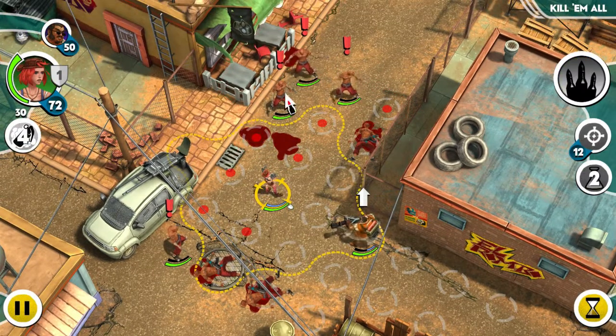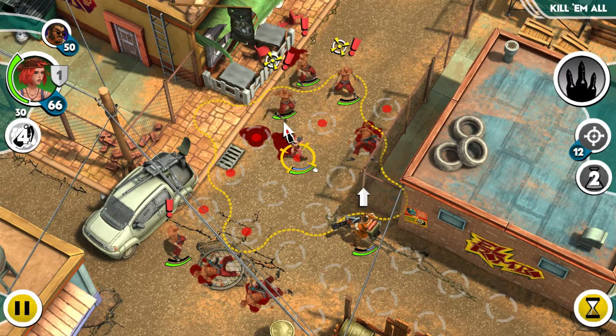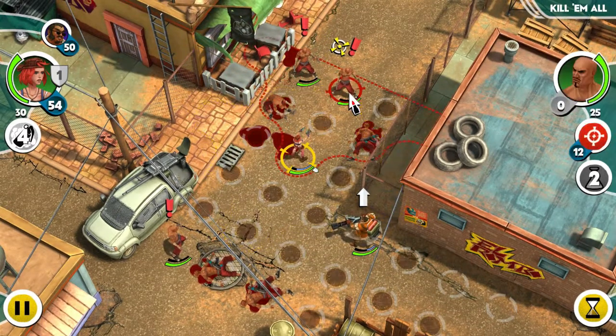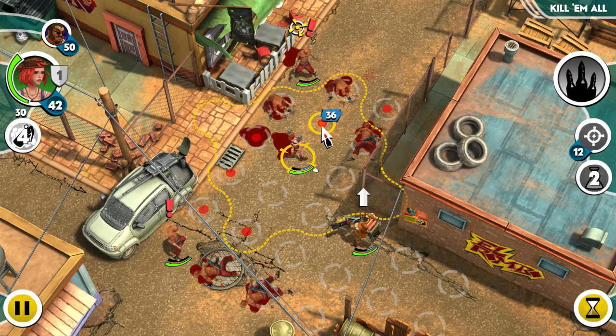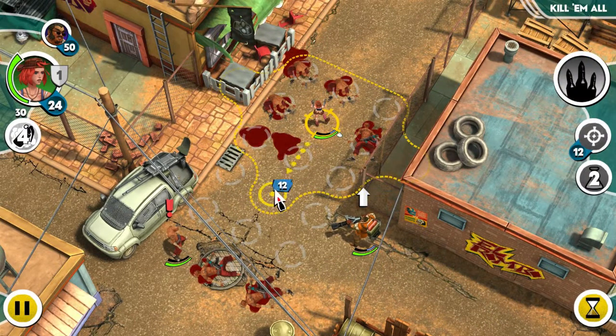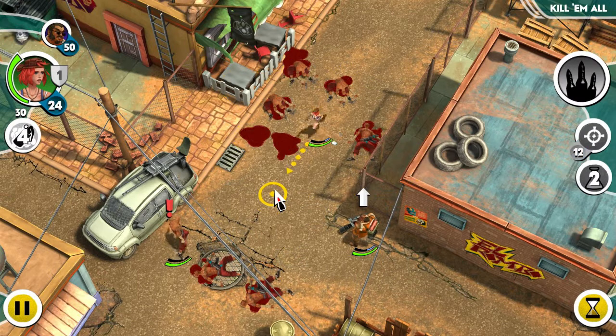We'll move on to Rose, who has 72 AP, but her smoke has cleared. If I move here I'll have 66 action points left. We'll go ahead and open fire on these gang member assaulters. So far I haven't missed any shots yet. This will leave me with 12 action points — not quite enough to make my shot.